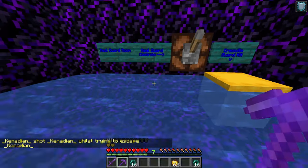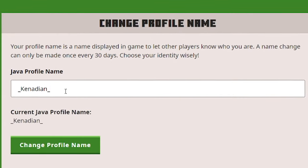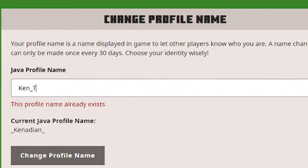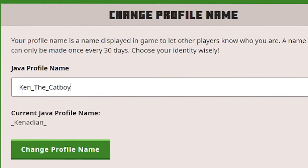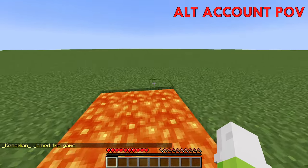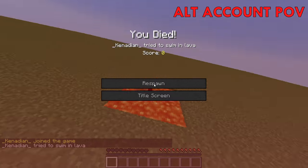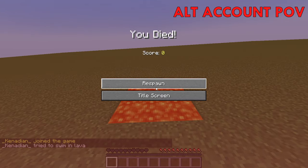Now you might be starting to see where the one month part comes in. The next step to my escape is to change the name of my account. After you change your Minecraft account name, your old username will be unavailable for anyone to use for the next month. After a whole month has passed, I can buy a brand new account with the same name as my old account, and all I have to do is log on to the server while the guards are watching chat and burn in lava. This is the stupidest escape plan ever, but it technically works.